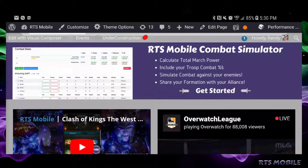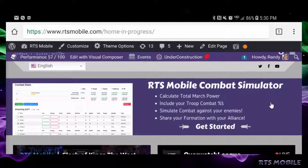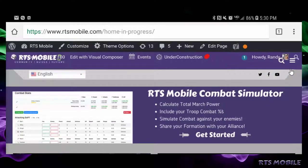Hey ladies and gentlemen, Randy here from RTSmobile.com. Today we're going to give you a quick rundown of the brand new RTS Mobile Combat Simulator. What can you do with this? You can calculate your true power, include your true combat percents, simulate combat against your enemies, get results, and then share your information with your alliance — share it in Facebook chat, wherever — you can share the link.